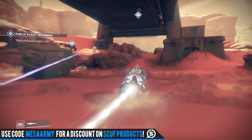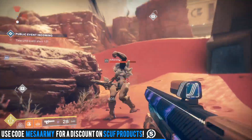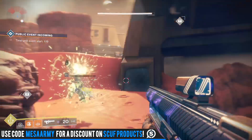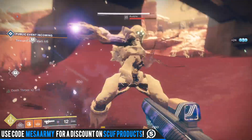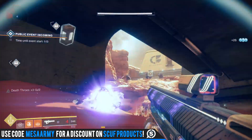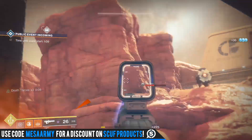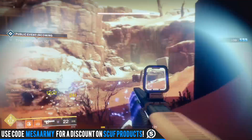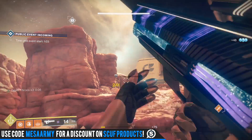Crimson's hidden perk is going to be max range — it's getting plus 20 range which will max out at 100. D.A.R.C.I. is getting plus 20 stability. Fighting Lion is getting a hidden perk and plus 30 reload speed. The hidden perk is called Chimera: after this weapon fires, equipped kinetic and power weapons gain a brief period of increased handling and precision damage.